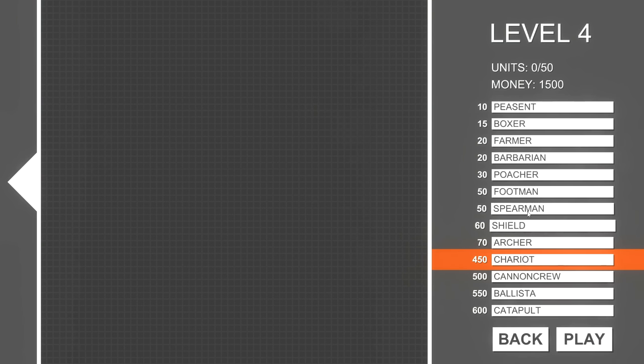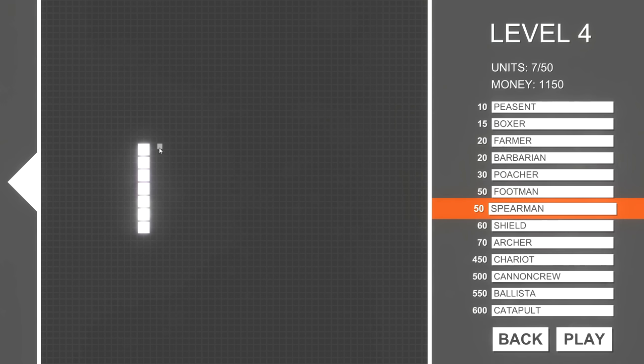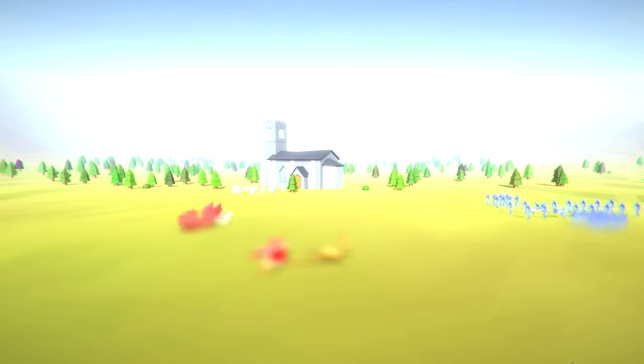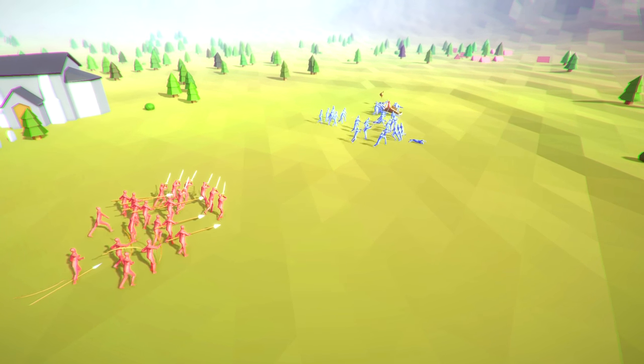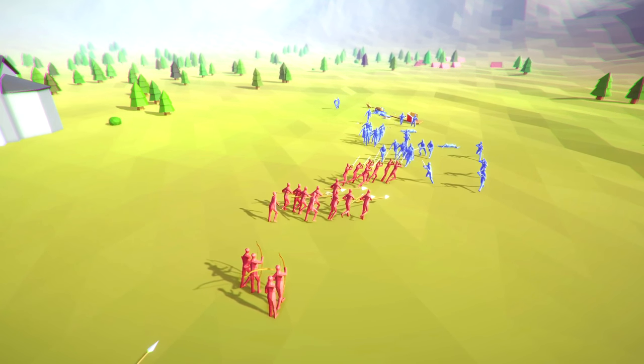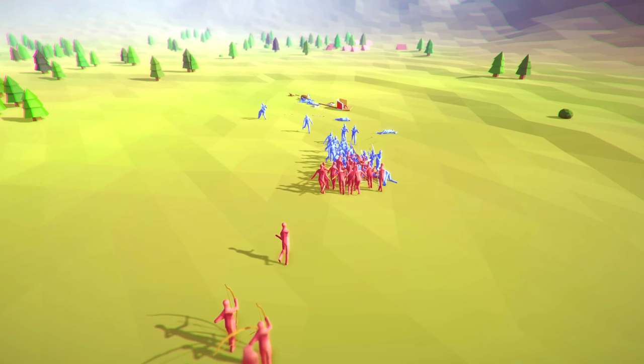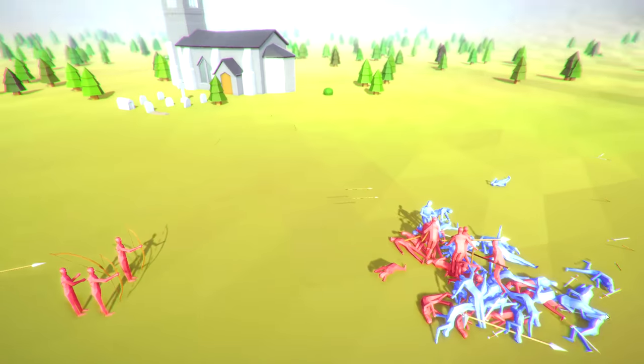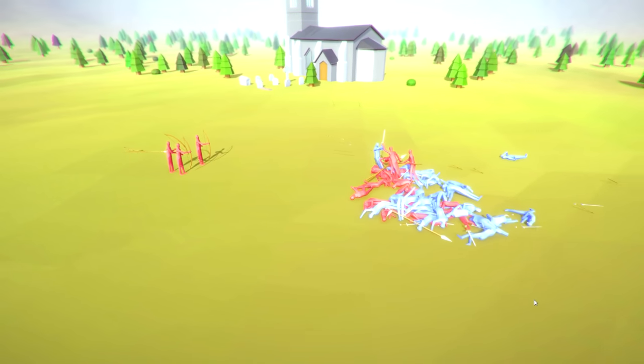What are those guys — footmen? A line of footmen, a line of spearmen. We gotta have a chariot — put it right up front to mow them all down, then a line of archers and two peasants. The chariot comes in — oh yeah! I think it got five or six kills. The footmen and spearmen are taking it to the limit, our archers are doing work. Look at that mass of bodies. Victory! The chariot did it.